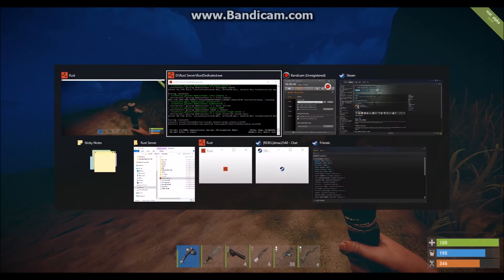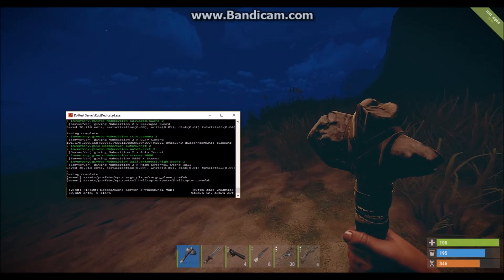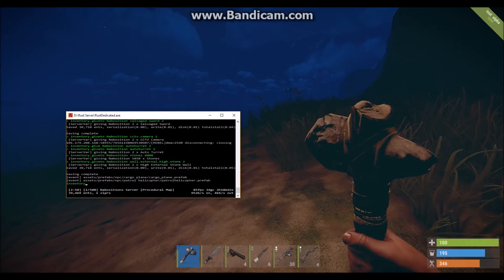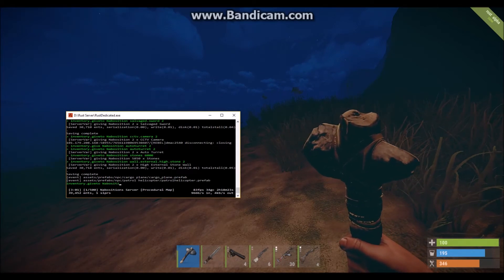What you want to do is go to your dedicated server console and type in 'inventory.give' followed by your name — so for me it's Navosition.